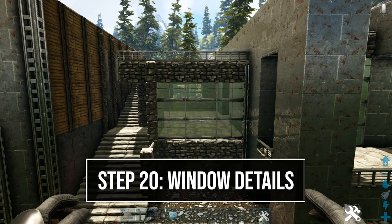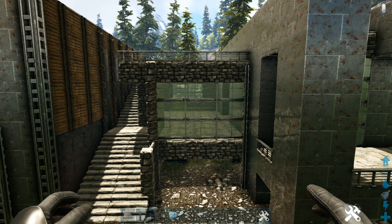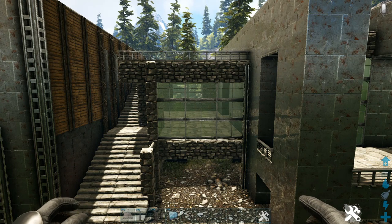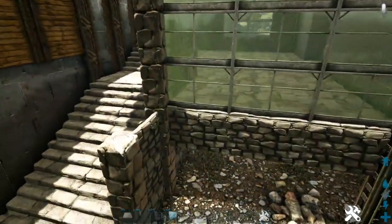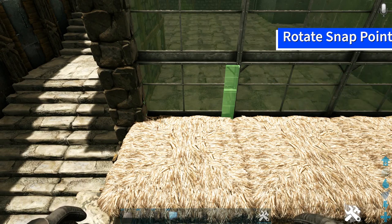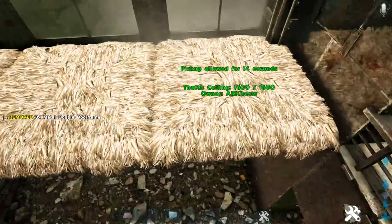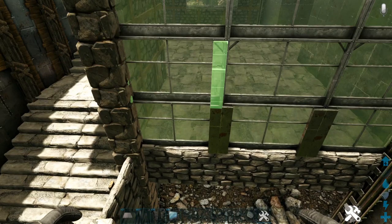Our last step is to add some detail in front of our windows. This is a risky step where you could accidentally destroy the greenhouse walls, which can be costly, but I'd definitely recommend watching and giving it a try as it adds great detail. Starting where we have these three-by-three greenhouse walls, place a thatch ceiling down in front of each of them. Get out a metal double door frame, rotate the snap point to get the green snap point, and place one on each. Pick up or destroy the thatch, then add two more on top of each one, carefully making sure you're getting that green snap point.